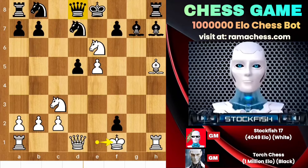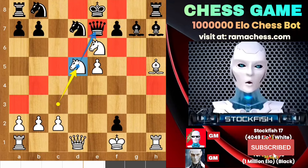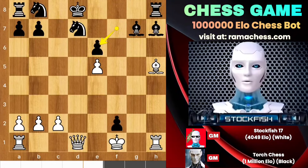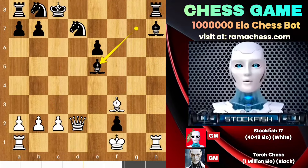We have queen e7. Knight takes pawn to target the queen — and look at the queen, she has no square to run. She is trapped, so she has to take the knight. Knight c7 check to fork the queen and king. King here, knight takes check. Takes, queen d2 to fork the bishop and king on g5 square. King c8, bishop f3.